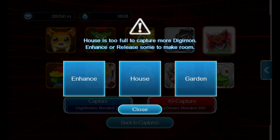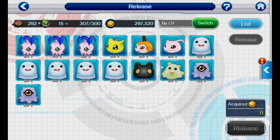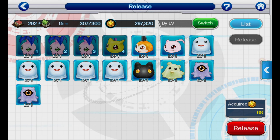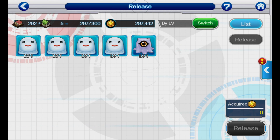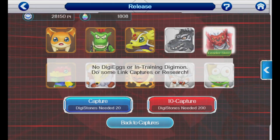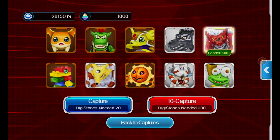We have to go to the garden because I have apparently too many fodder Digimon. I actually don't really have very many fodder Digimon at this point anymore, but I just can't put the house up anymore — that really sucks. I apparently have too many Digimon, so we're going to get rid of all of these. We'll have to do this again for sure. I'm going to just wind up releasing some that don't have any leaders or legacies.